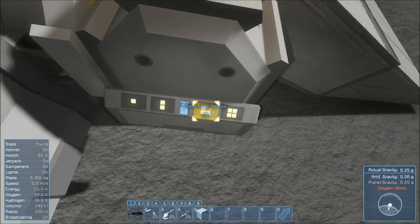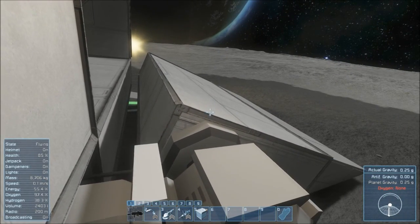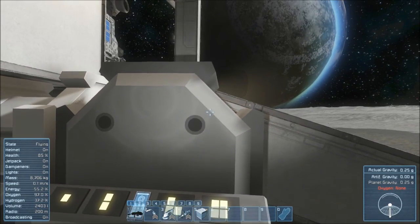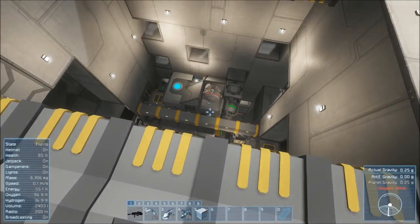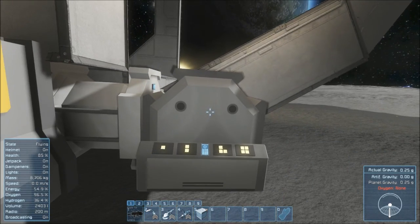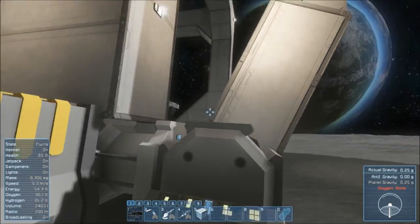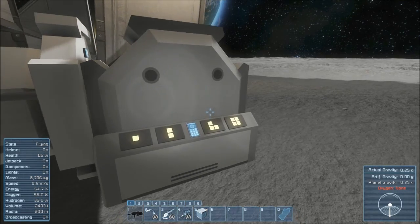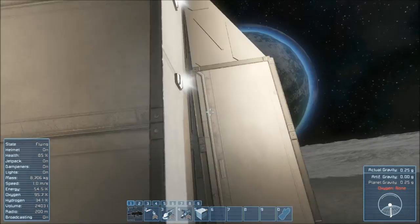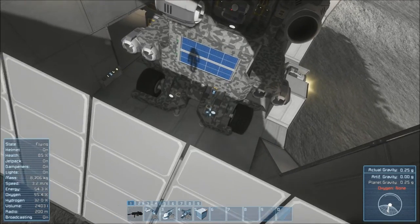To put it back up it's the reverse — you have to put the piston out first, because if you don't, it'll bash in everything when the rotor turns up and break everything. You have to do this in order. I could do timer blocks and programmable blocks, but I really didn't want to add more complexity. I put the ramp up and down maybe once per planet, so it's not a big deal to just push the buttons. Once that's up you can bring the piston back in and it tucks in really nice — to the point where it's actually kind of protective in the back.